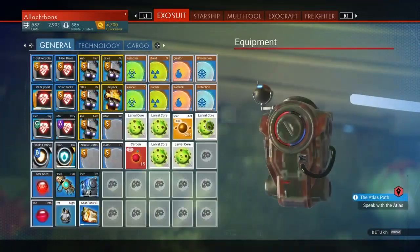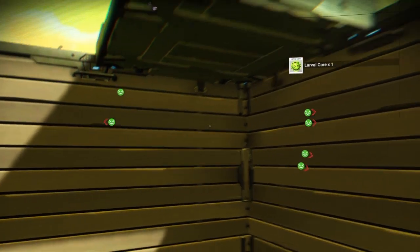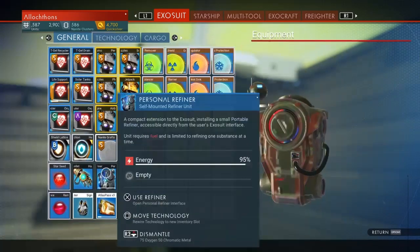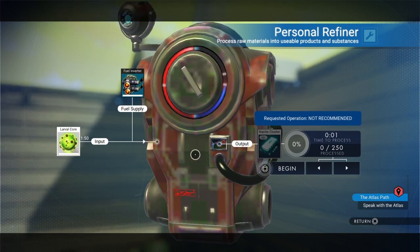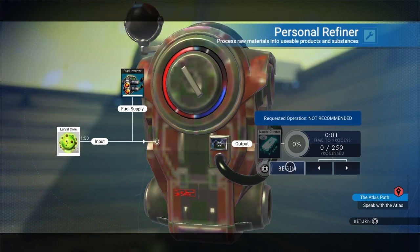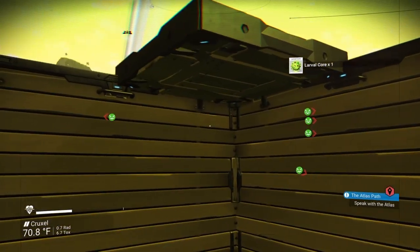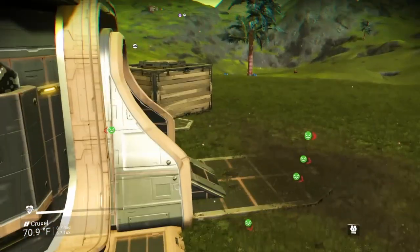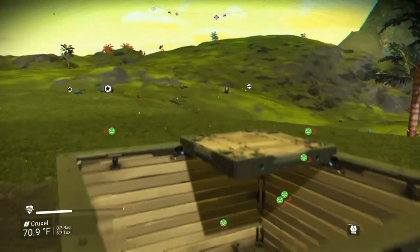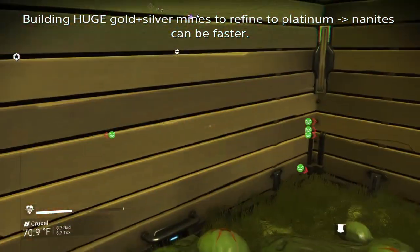At one site I have picked up twenty-three eggs. If you don't already know this, a larval core will process into fifty nanites each, and so a stack of five gives you 250. So if you're trying to upgrade your ship, this is a really fast way to gather nanites. Honestly, the only faster way I know is to scrap ships and use the multi-scrap glitch, which I'm sure will be patched soon, but it exists right now so use it while you can.